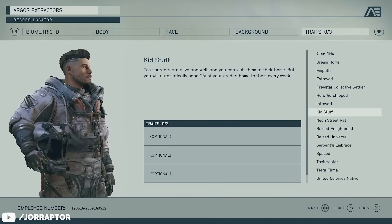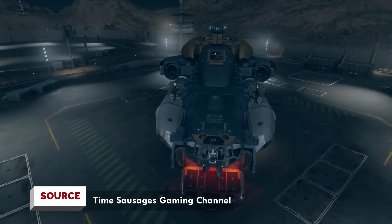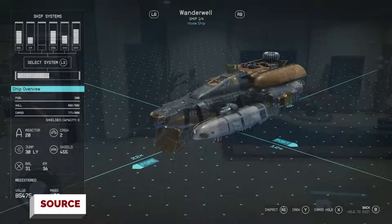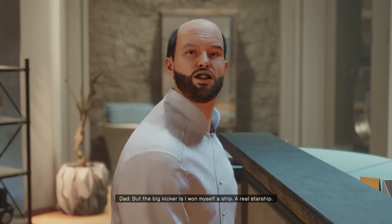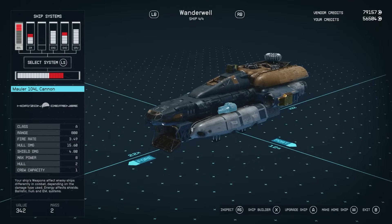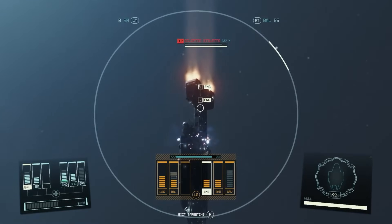If you decided to go with the Kid Stuff trait during character creation, you're in luck, as that means you will eventually get a free ship. I couldn't find the exact trigger, but repeated visits to your parents should eventually make your dad mention he's got a ship for you, and you'll receive the Wonderwell. It's a pretty average ship in most aspects, so you're not missing out on much if you didn't pick the trait, but for a free ship it's definitely not bad.